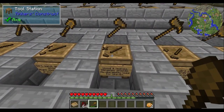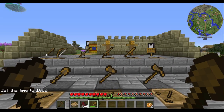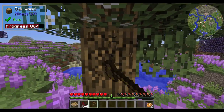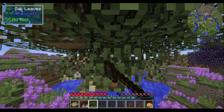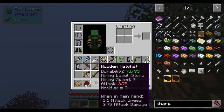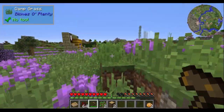Next is the hatchet — an axe made with a wooden axe head, wooden tool rod, and a wooden binding. It's good on wood and leaves. A nice benefit is that it has no durability loss for breaking leaves. Using it on tree leaves works much faster than using your hand, and the durability stays the same — so it costs you nothing. You also gain the benefit of getting saplings as they drop, and it makes clearing trees and their leaves much quicker.